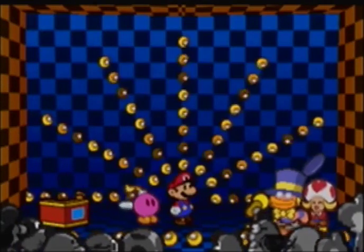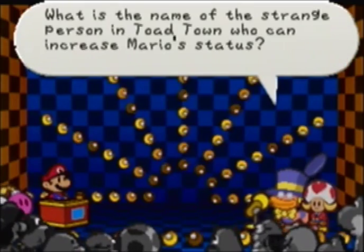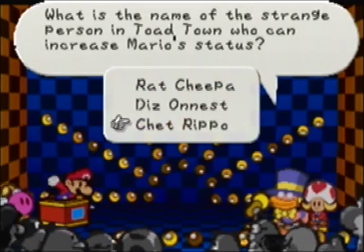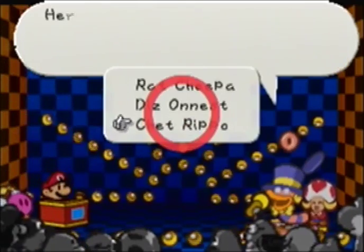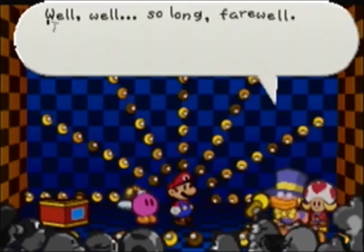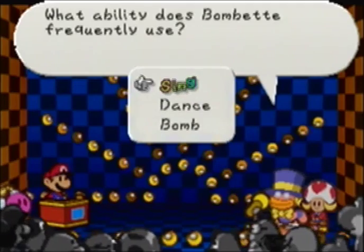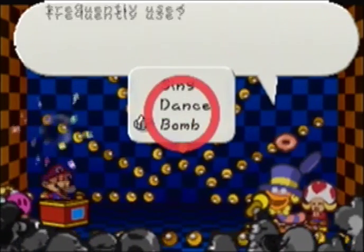There may be a couple that try to stun you. What is the name of the strange person in Toad Town that can increase Mario's stats? That would be Chet Rippo. What ability does Bombette frequently use? Well, she's a Bob-omb, so it would be Bomb. I don't know if she can sing and dance.